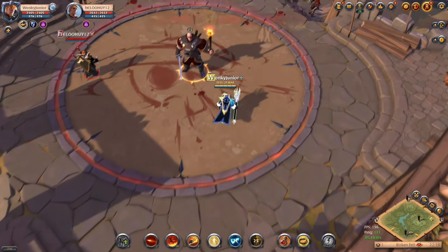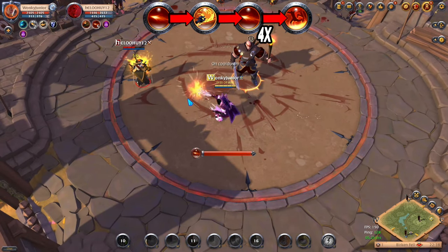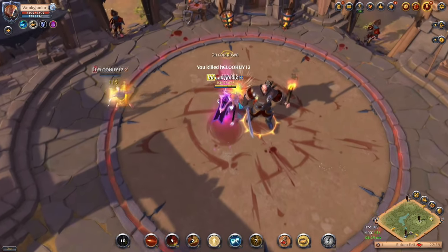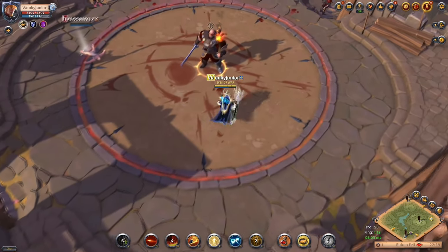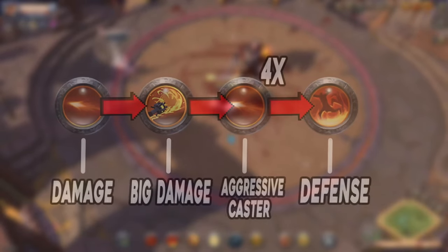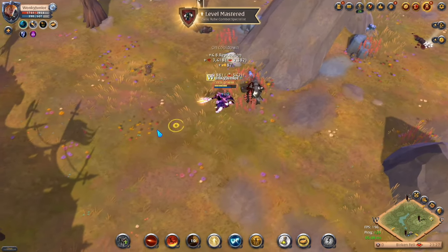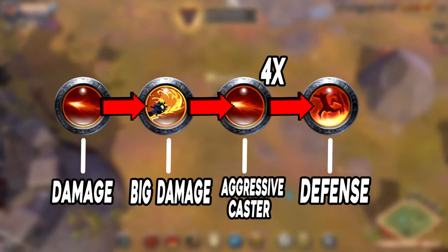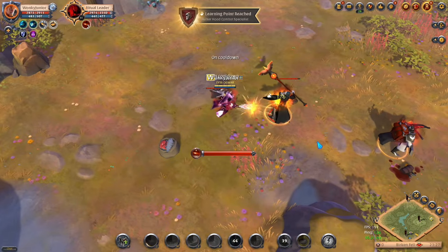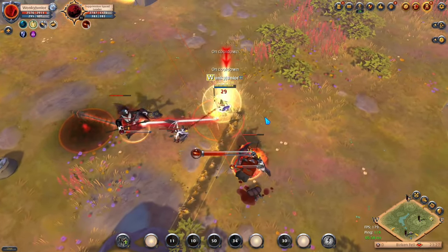For the rotation, at the beginning of the fight hit the enemy with Q, then use E, then Q again. If the enemy gets close or you are fighting mobs, place down the Wall of Flames with W. From there, depending on the fight, save your defenses or use Everlasting Spirit to become immune, then use Retaliate to reflect 70% of enemy damage. The key is to spam Q as much as possible — at least 4 times — to activate the Aggressive Caster passive, which increases casting speed. Use W for extra damage during fame farming, or save it for PvP.